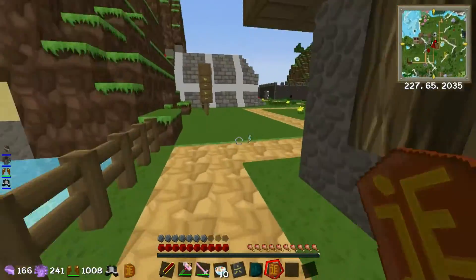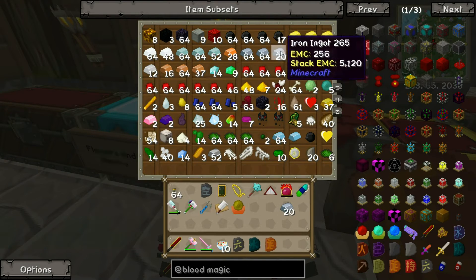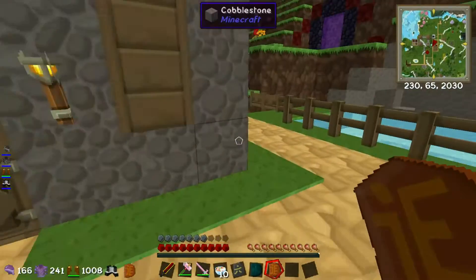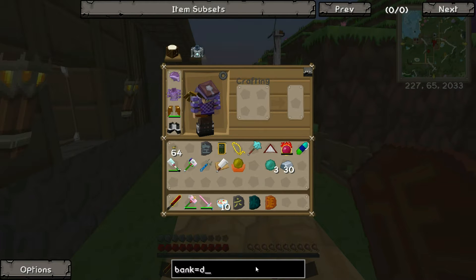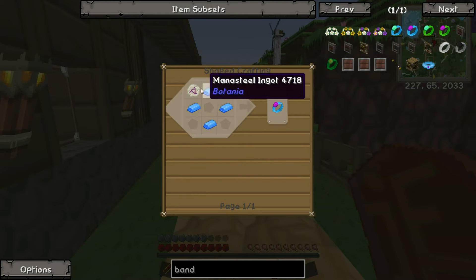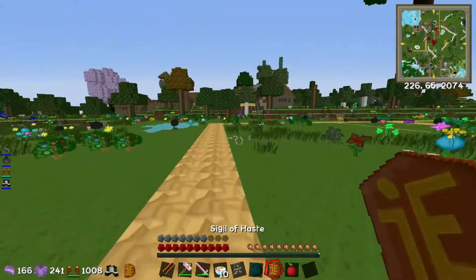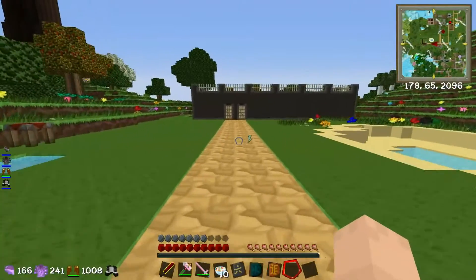There are a few things I need to grab first - about 30 iron and three enderpearls. I'm going to be making myself some bands of mana and aura. Band of aura will generate mana over time, and band of mana will store that mana - so they work in harmony, which is really cool.